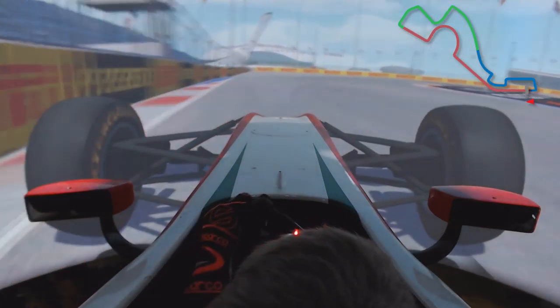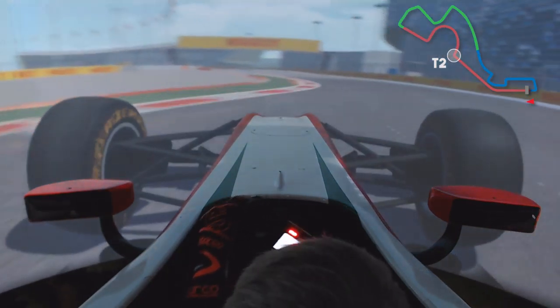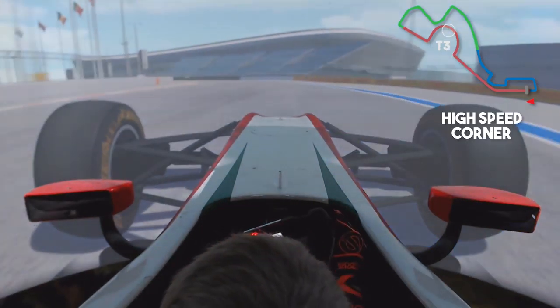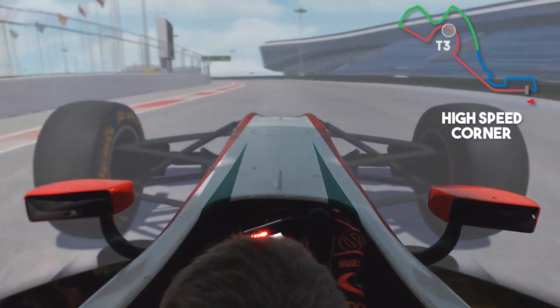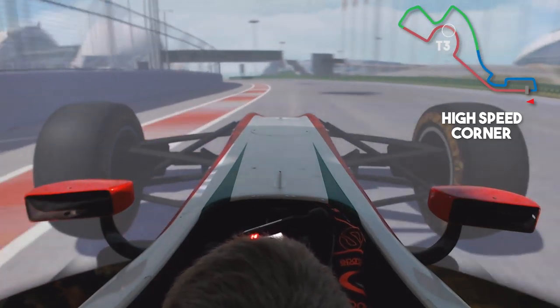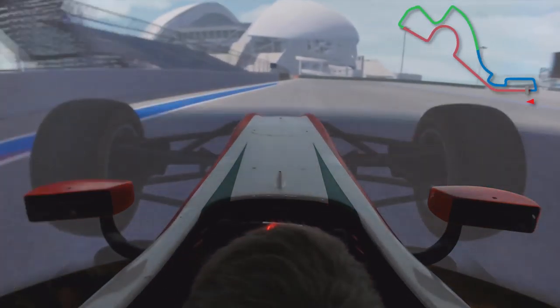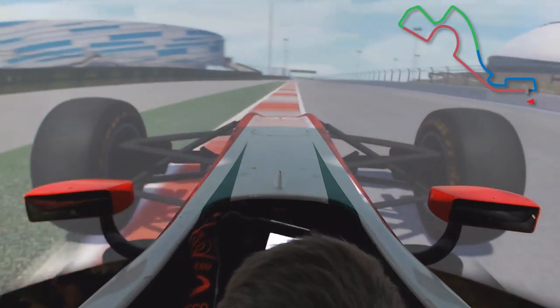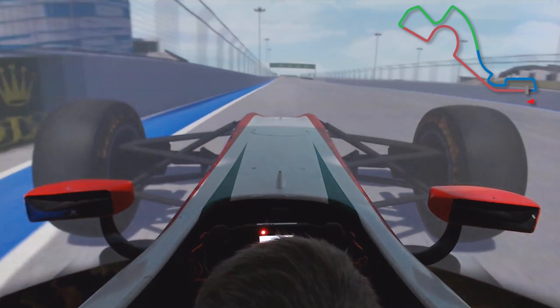Here we come to turn two — it's second gear, get the apex right and have a good exit. Coming now to turn three, it's a flat out corner, quite on the limit because the speed is increasing, so quite a tricky one. Here is turn four as well — it's a change of direction, third gear, get the apex right and have a good minimum speed with a good exit.